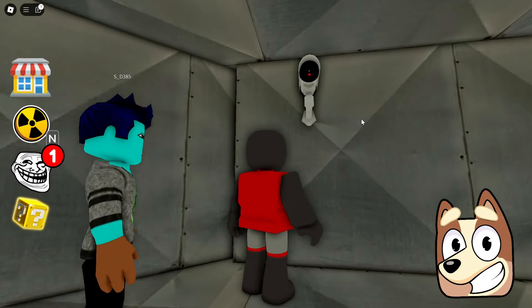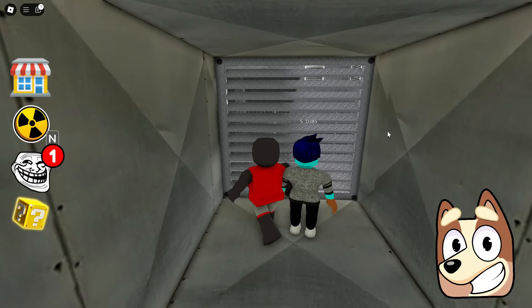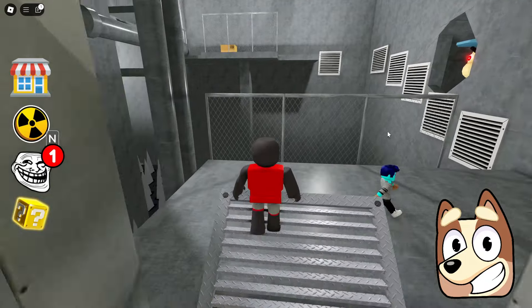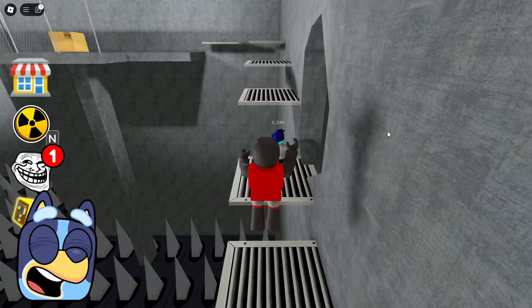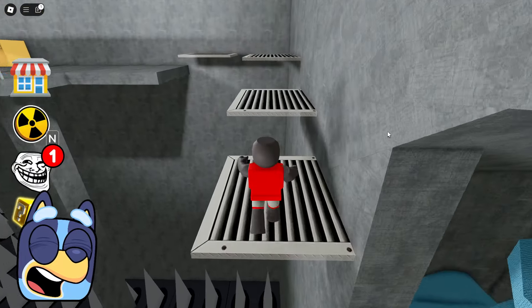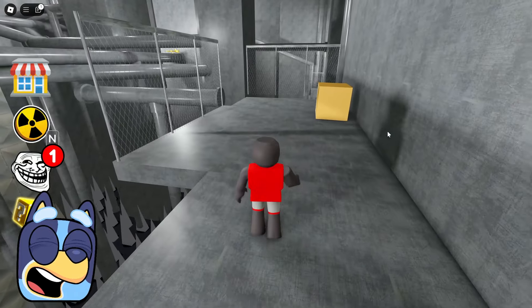We got into some strange room, and here it looks like we have to go forward into a secret bunker. By the way, for the first time in my life, I see a ventilation surveillance camera. Let's try to get out of here and see where this ventilation leads. She led us to some giant location that looks very much like some kind of sewer, and here we pressed the button, thanks to which platforms appeared on which we have to jump.